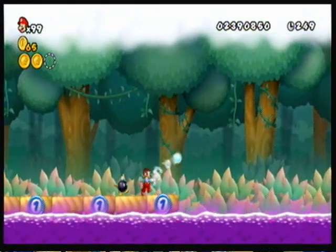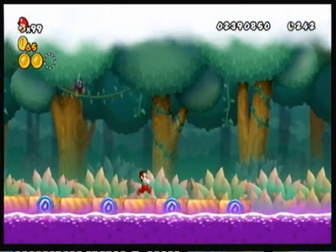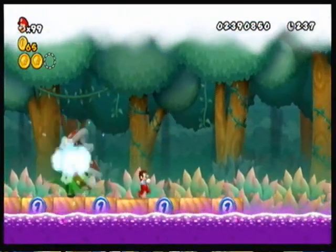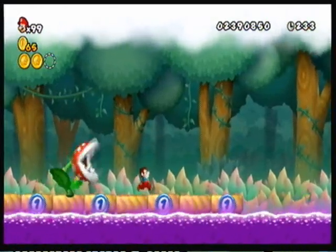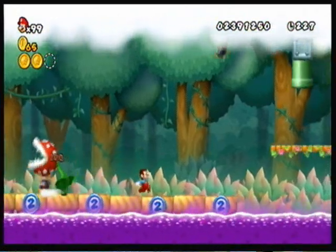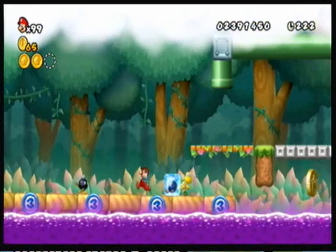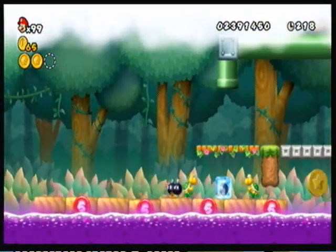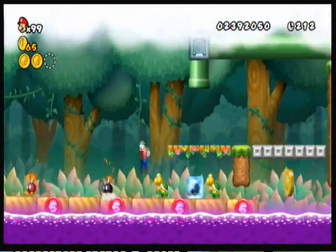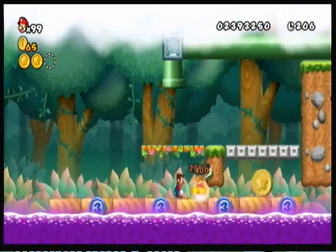And the final star coin isn't exactly that generous either. Plus you have stupid piranha plants falling everywhere. I think you can only kill them with a bomb, so I will do that right now. And I think you need a bomb to actually get through this part.